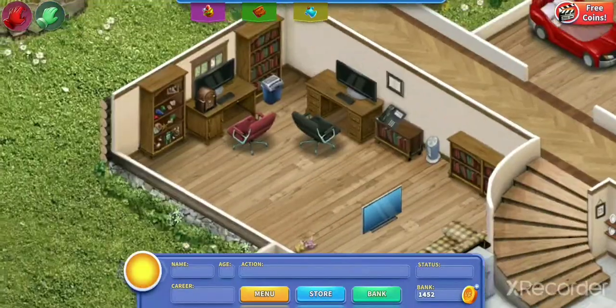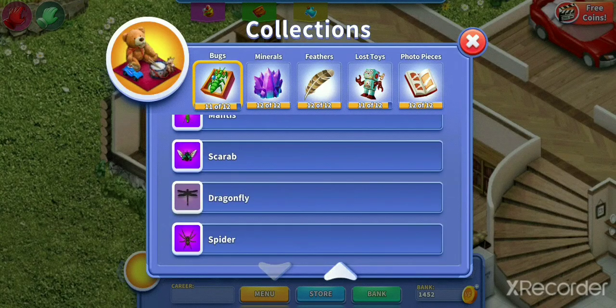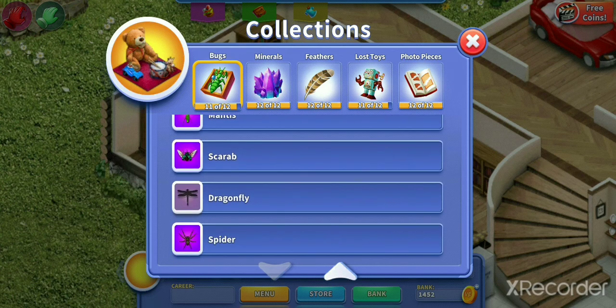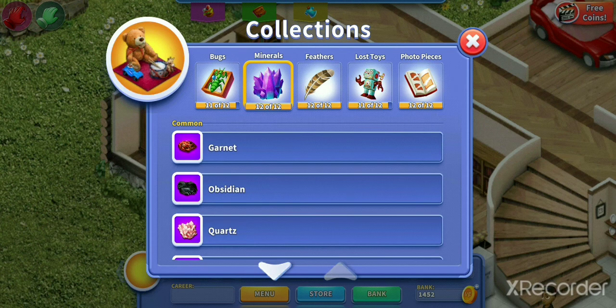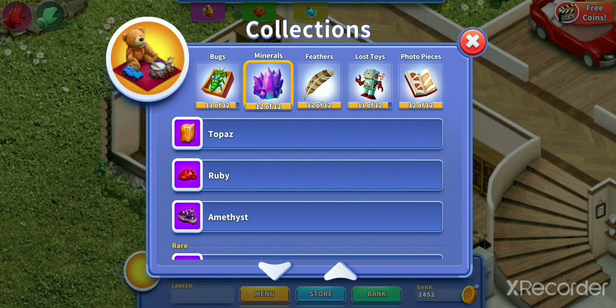So we were in the collections — the bugs. I have everything but the dragonfly. As you heard from the last video, I was stuck missing the mantis and the scarab for the longest time. Eventually I got the mantis, but it didn't extend the game and so it booted it back out into the virtual pool, basically saying you're gonna have to wait a little bit longer for this one.